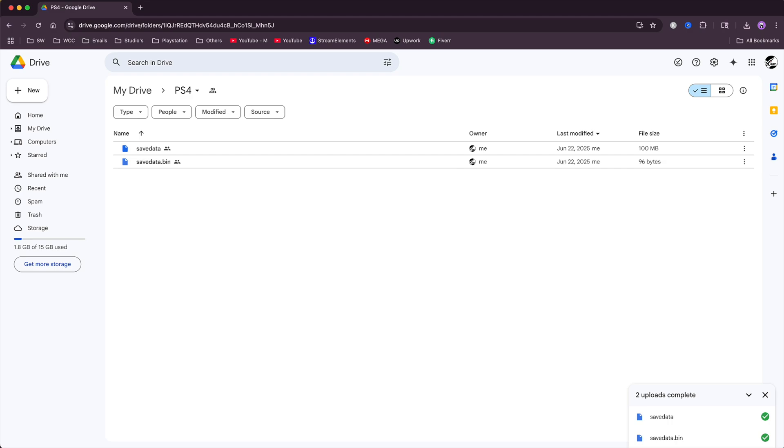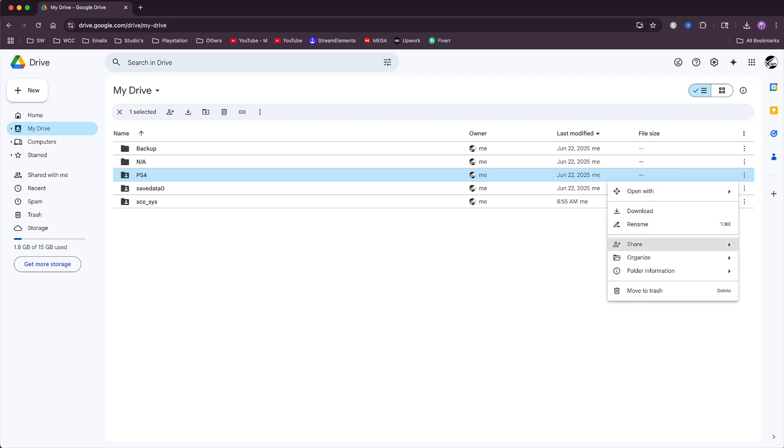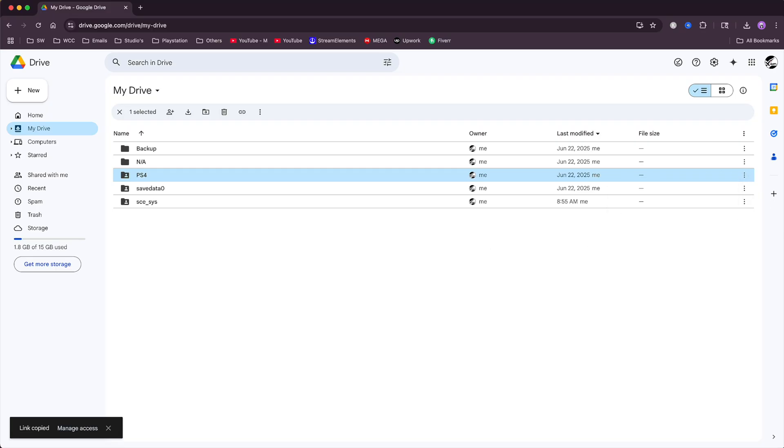Once everything is uploaded, click on My Drive, go to the PS4 folder, and on the right-hand side click the three dots, select Share, and copy the link. From here we are going to go on Discord and use the save bot to decrypt our save.